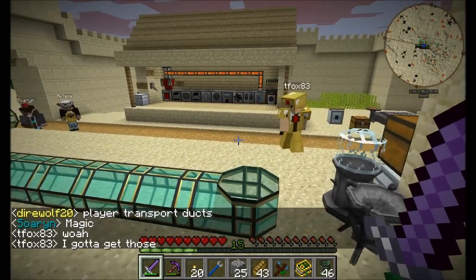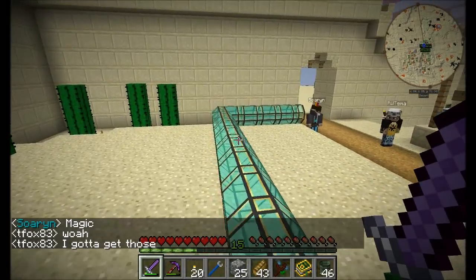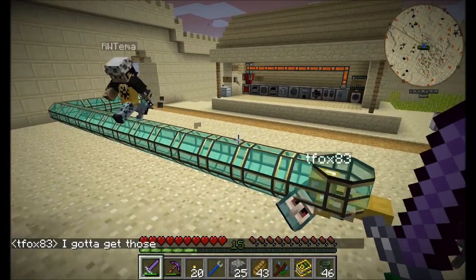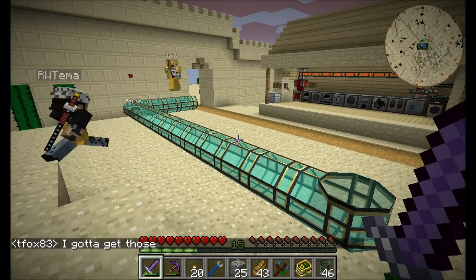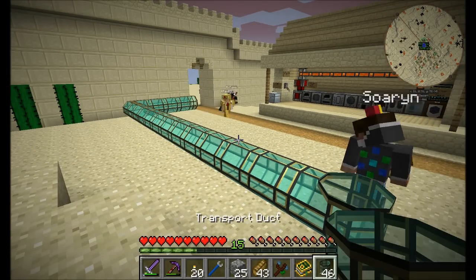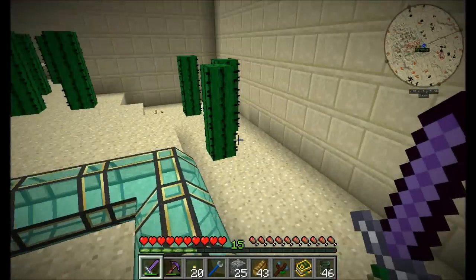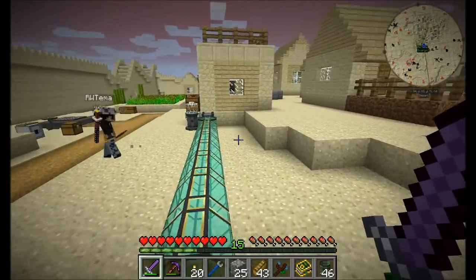Hello everyone, this is Direwolf20 and welcome to episode 6 of Direwolf20's Forgecraft 2 series. Tema, what kind of new gadgets do you have for us today? Transport ducks! Oh, transport ducks! I want something to be added to these. I need something to be added, Tema. I'm loving everything about this already.